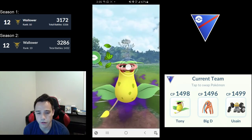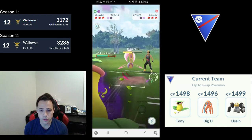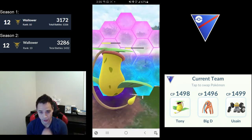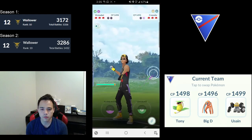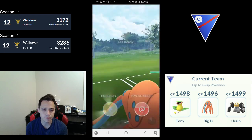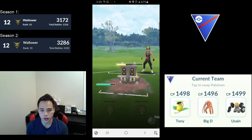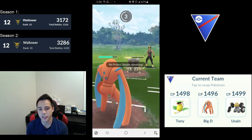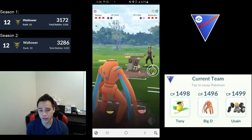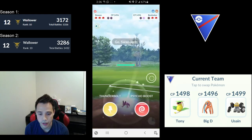Cresselia versus Shadow Victreebel — the way I like to play this matchup is to just throw shields at the problem until it solves itself. You need two shields to beat Cresselia. Throw the Leaf Blade to force them to use a shield as well. Bastiodon comes in — another formulaic matchup. I throw a Thunderbolt; if they let it through, I don't have to shield in the matchup. If they shield the Thunderbolt, I have to spend a shield on Stone Edge, even though I come out with a ton of energy anyway.